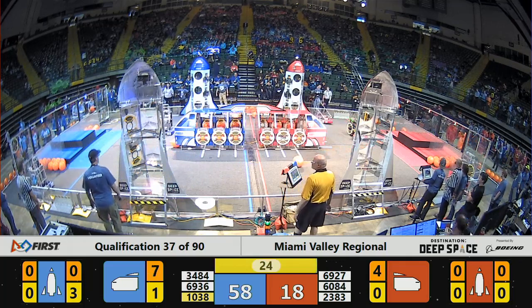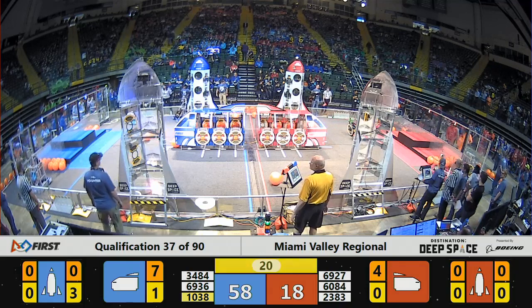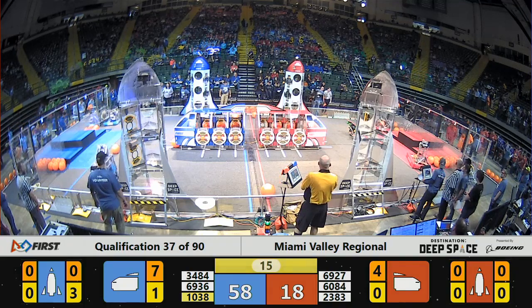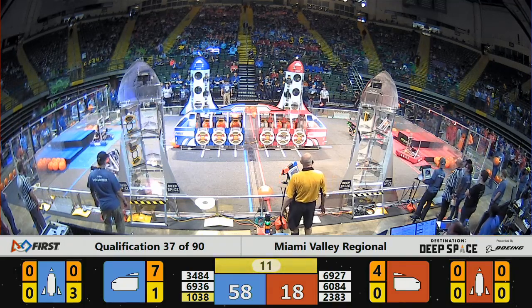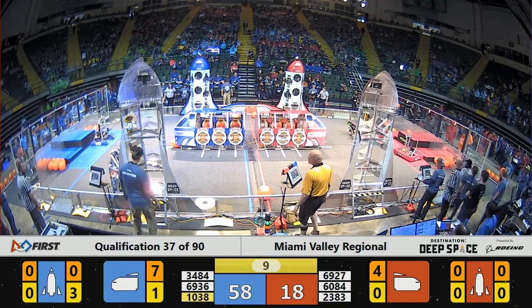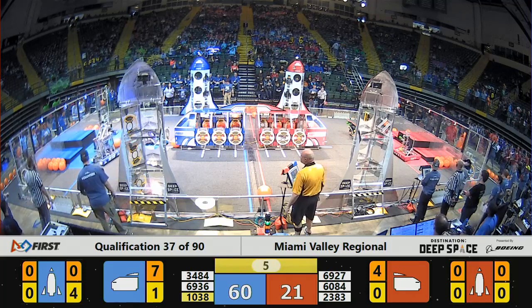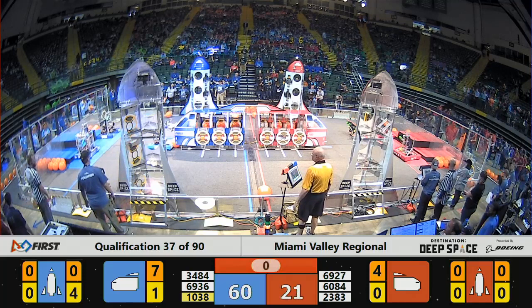Time to go ahead for the endgame. A strong lead for the Blue Alliance. Now it's a matter of who plays the endgame and sees if we can add any extra points by getting these robots up and onto the platforms. Red Alliance is trying to do just that with a couple. Fox is trying to make the climb, and did, onto platform number one. Blue Alliance is going to get at least two robots before it's done, but not the third.